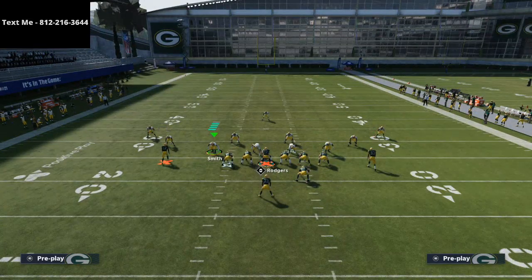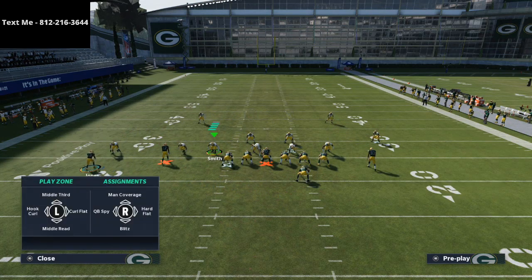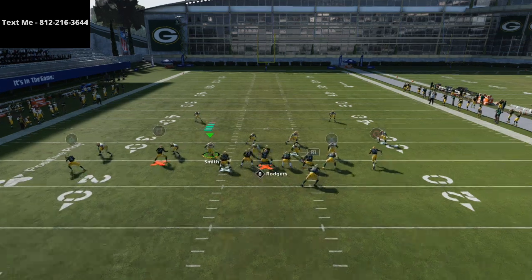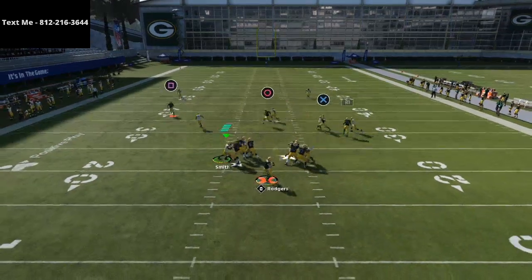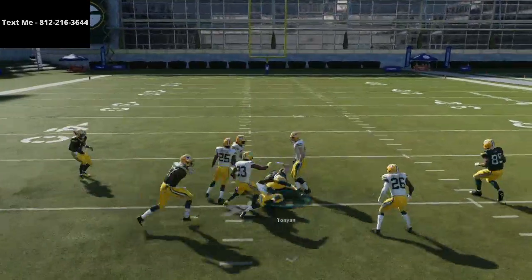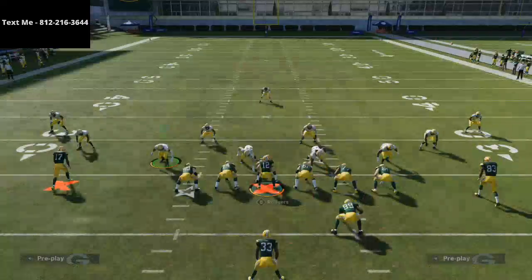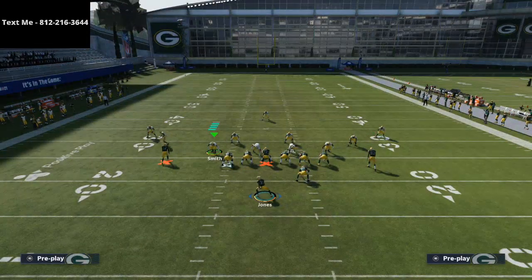What's going to happen is they'll switch to man-to-man, and they'll try to use their user to stop the trail route — but it's going to be a nice man beater for you as well. This play really does have a lot of tools that allow it to beat a lot of different coverages. It might be one of the best plays from under center to tight end or running back personnel.